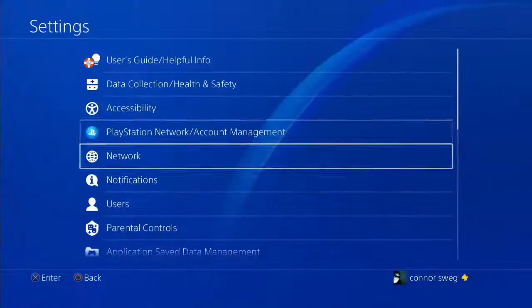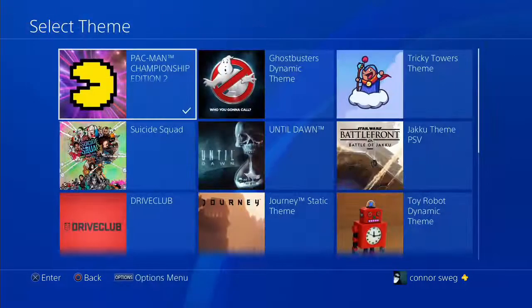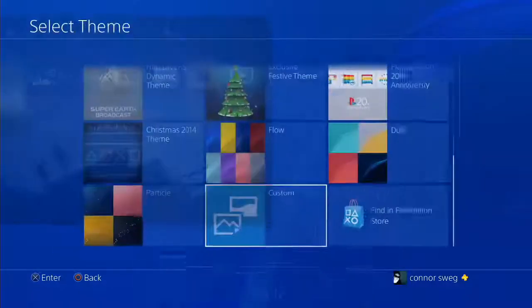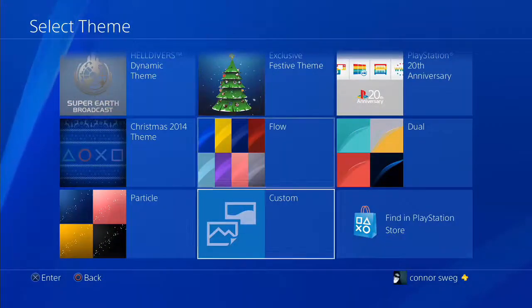First, go to your settings, scroll down to themes. Themes have changed a little bit — I've got this Pac-Man theme on right now which is pretty cool. If you just scroll down, you've got 'Custom' now. There's also dual and particle ones now, and you can go to Custom here.